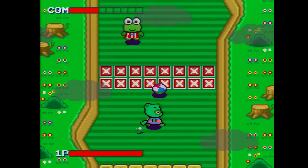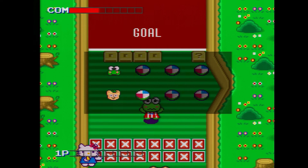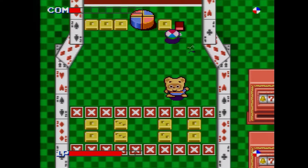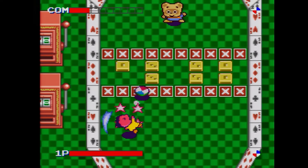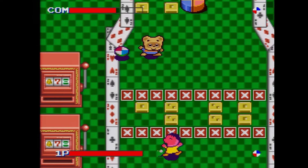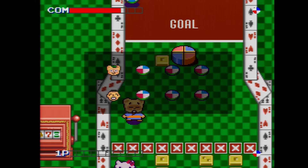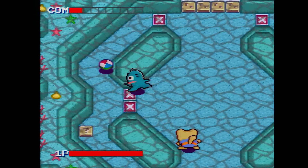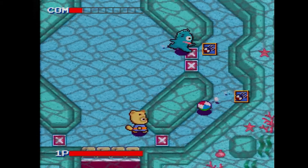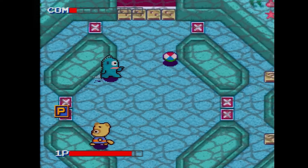Each player also has a meter, which can be filled by holding down B or Y. When the meter is filled, you can use X to do a powerful smash. There's a catch, though — you can't charge your smash while you're moving your character around the screen. So there's a constant decision to be made between charging for a smash and positioning yourself for a return shot.